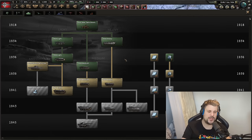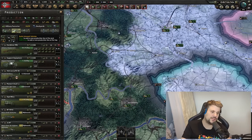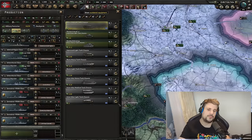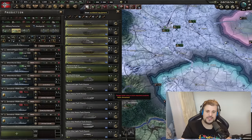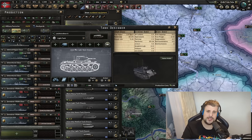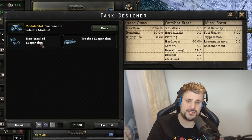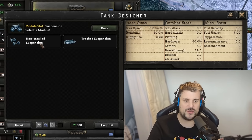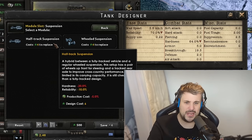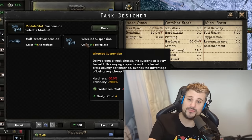Now let's get into the tank designer, where certain designs can only be built by certain tank types. Light tanks are special because you can fit different suspensions on them. These suspensions reduce hardness but make the tank cheaper overall. The best option is wheeled suspension, which reduces hardness by 30% and reliability by 20%, but reduces the cost of the tank by 10% — a massive reduction. There's also half-track suspension with halved bonuses, but wheeled is the better choice if you're optimizing for cost.